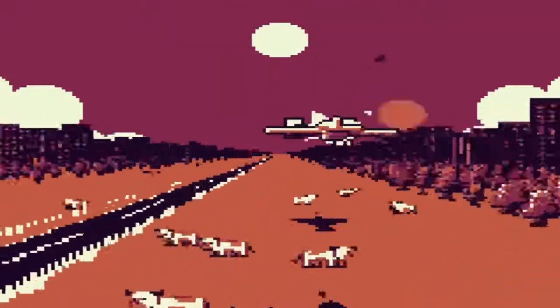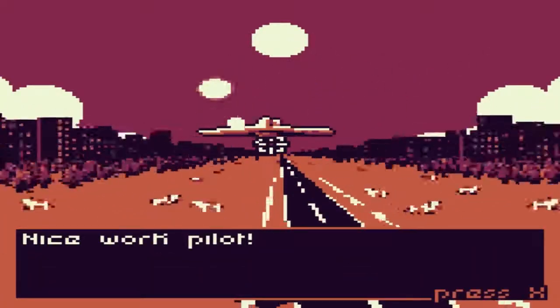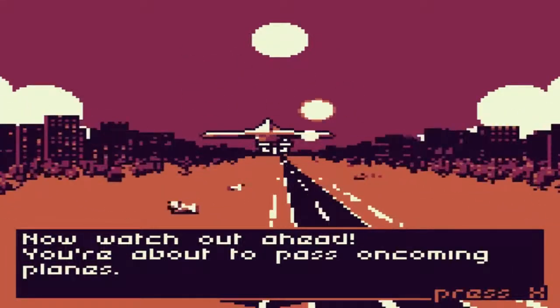How are you not dead? Because you have to shoot them inside your little crosshair. Does auto work? Nice work, pilot — you're kind of smoking already. Now watch out ahead, you're about to pass oncoming planes.